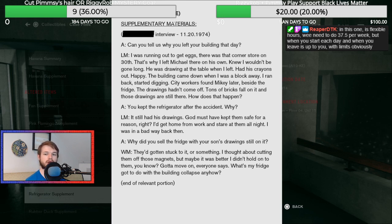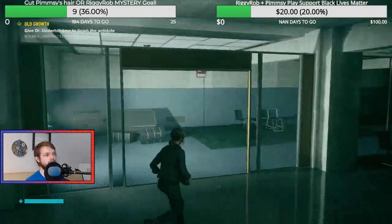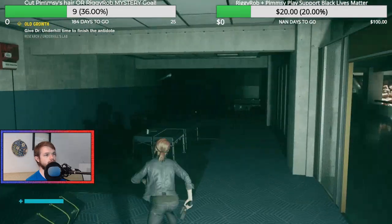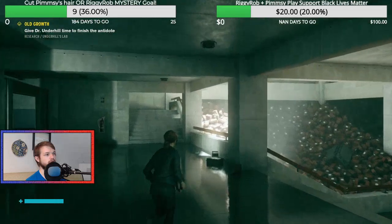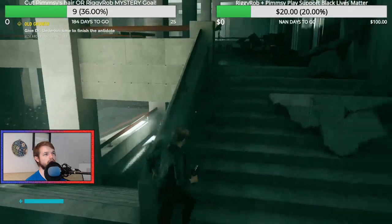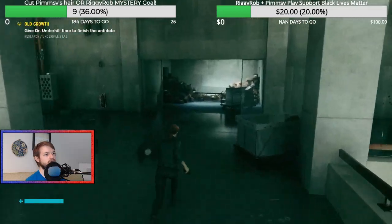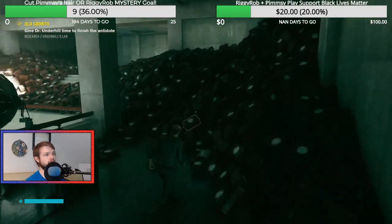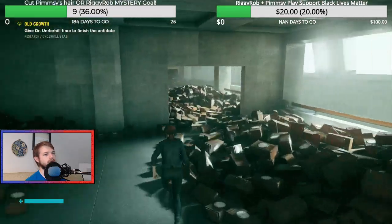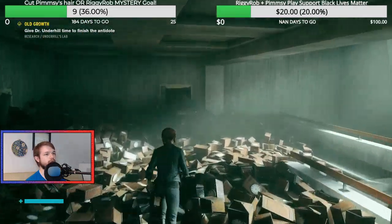Reaper says in this company there's flexible hours — we need to do 37.5 hours per week, but when you start each day and when you leave is up to you within limits. If you really wanted to, you could start work at 3 o'clock in the morning and finish incredibly early. But if your manager needs to talk to you, you have to be online at a certain point in the day. If you're an extreme night owl, you could get all your work done late at night, but you might as well follow the same schedule as others so you can actually communicate with them and solve problems.